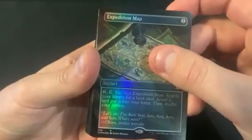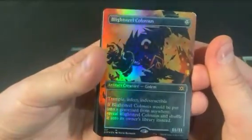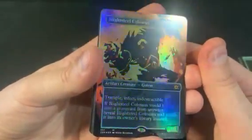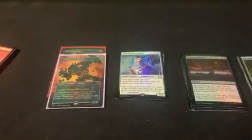First topper we're getting is the map to find the Tron lands. Then we got the mythic and it is a Blightsteel Colossus — big Blightsteel boy. Not bad, not bad.